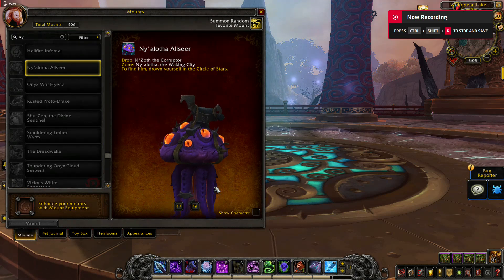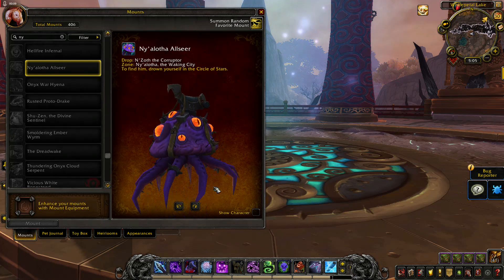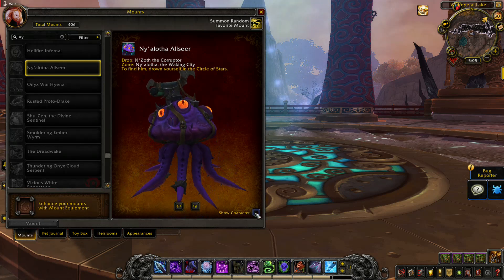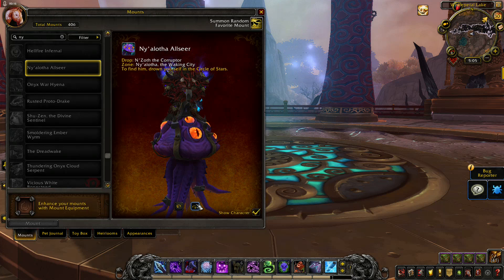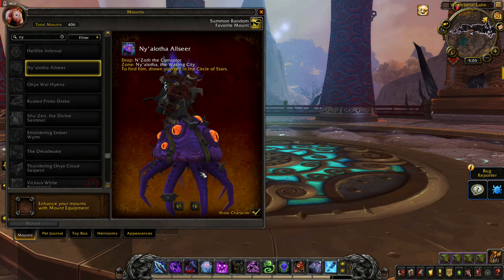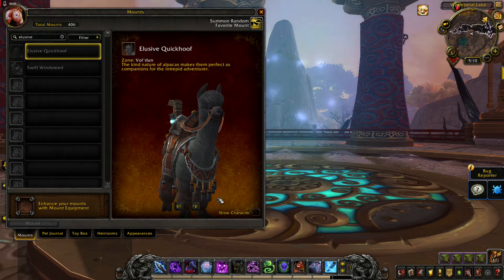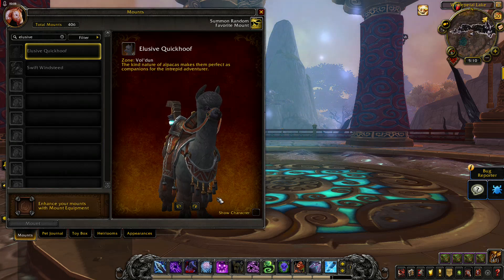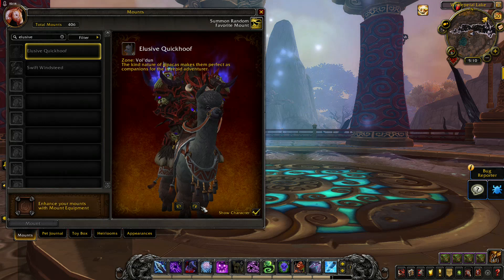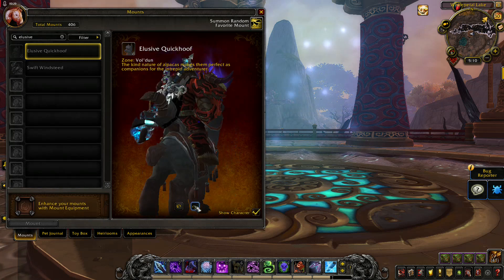Ny'alotha Allseer drops from N'Zoth the Corruptor on Mythic difficulty. That's a lot going on — I'm starting to feel dizzy just looking at it. There is also a Quickhoof mount where it looks like you have to feed the Quickhoof with Seaside Leafy Greens Mix, which you can buy at all vendors. That is all the information I was able to find on this mount — I don't know where the Quickhoof is.